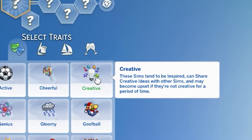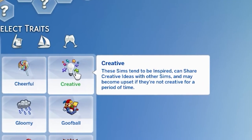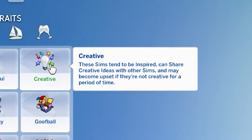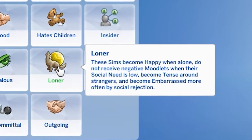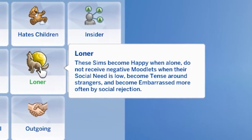There's also the Creative trait, which will allow your Sim to gain an inspiration moodlet from time to time. They'll also gain fun from painting, meaning that you won't have to worry about your Sim getting tense due to a lack of entertainment. If you want to focus entirely on increasing your wealth, you can also get the Loner trait, in which your Sim won't require any social interaction whatsoever.